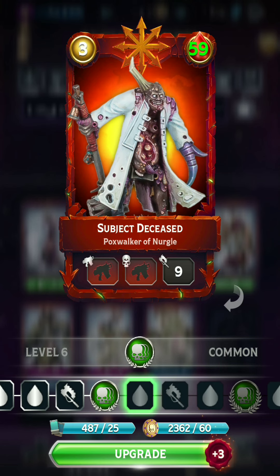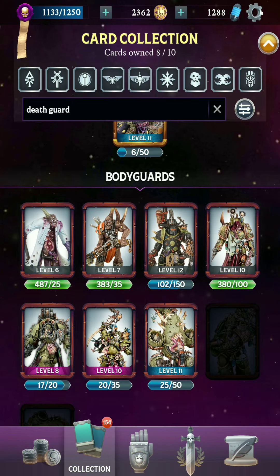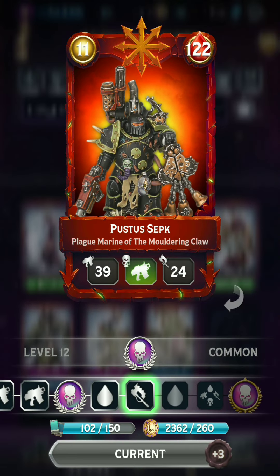The best ones are these Pox Walkers, which have Endless — they can respawn, so you get two for the price of one. This other Pox Walker is not really that great; he has Regeneration, which is not so good on a cheap fodder card like this. This guy I've used a little bit — the Plague Marine with Poison. A lot of Death Guard have Poison, unsurprisingly.